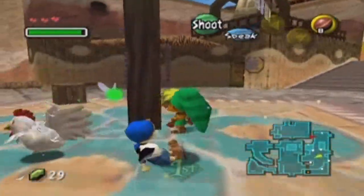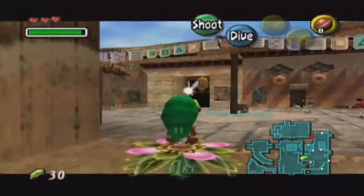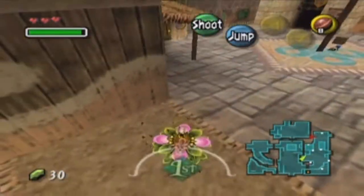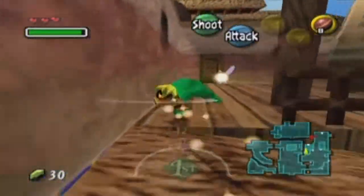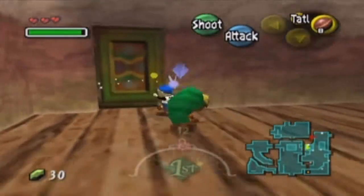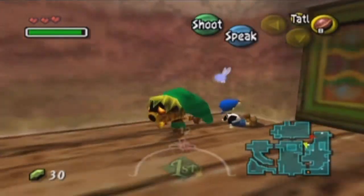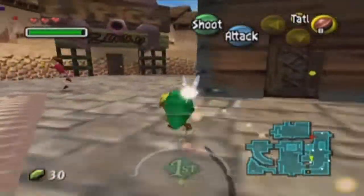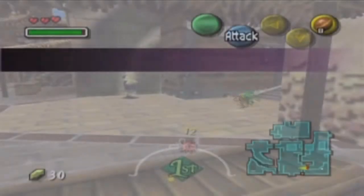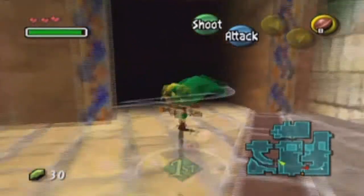Next one — you can use this little Deku flower thing over here. Whatever it's called. Next one's going to be up here. You want to fly over here. Ooh, I got him trapped — you cannot escape me. Try not to go through that door there, that's going to suck. And then there's one more, and this one is going to be in West Clock Town. So head over there, just go down here. West Clock Town is obviously going to be to the west, so you're going to want to go through this door right here.